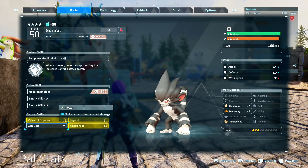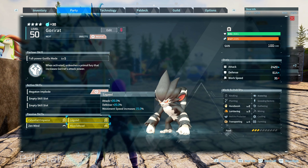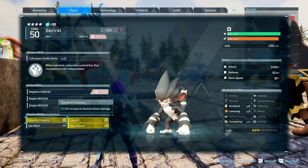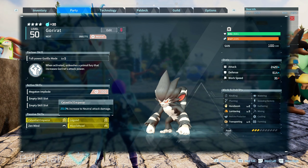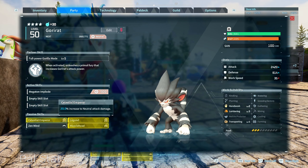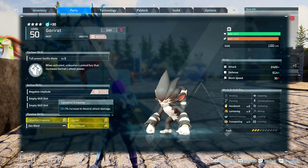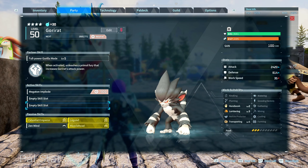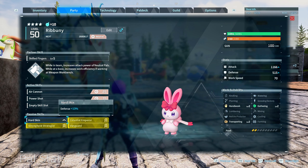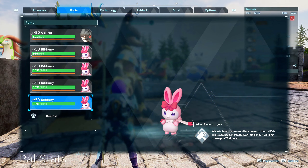Now, the caveat: if you don't want to walk and just want to ride a mount, instead of four Rib Bunnies you could do three, but I would change the passive skills on the Goryat. I would remove Sun Mind and Celestial Emperor and replace them with something like Hooligan, Ferocious, or Lucky — those give a boost on attack rather than elemental. The reason I went with elemental boosts is because running four Rib Bunnies already covers attack, so I'm boosting elemental damage — a 500 increment boosted by 30% — which is really good.